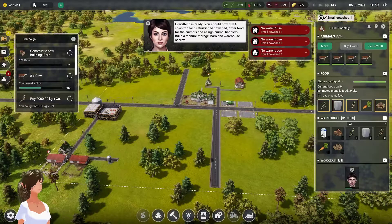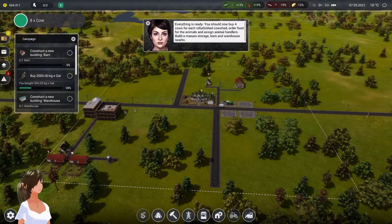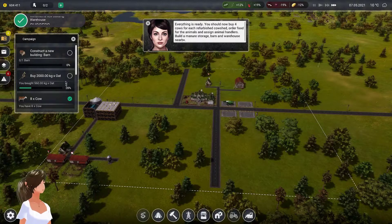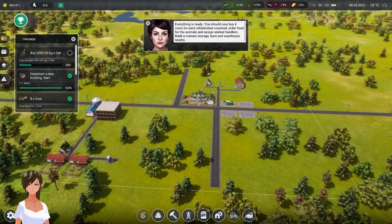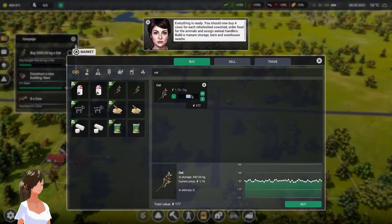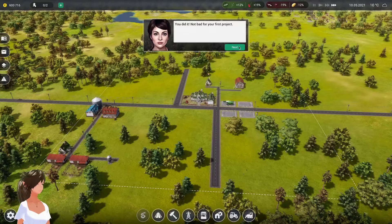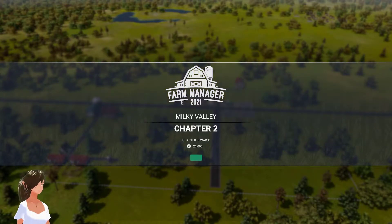We need to buy four more cows. What don't you have? I think you're waiting for the barn. No warehouse for crops, no warehouse for silage, no warehouse for grass - we're working on it. They want us to buy two thousand oats. We'll go here, type in two thousand, and buy. Hooray, we did it! Not bad for your first project. That is chapter one. Stay tuned - I will continue making videos for each chapter. I hope this was helpful; if not, let me know what would be better. Bye!